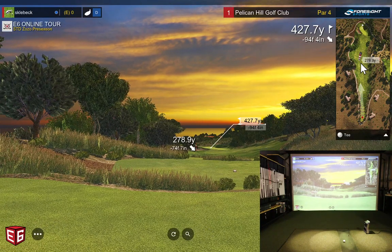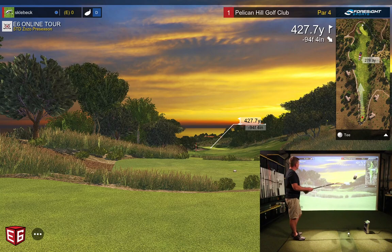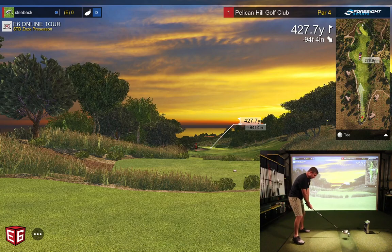We're on event number one of the preseason online tour, the Zozo Championship at Pelican Hill Golf Club. Let's see if we can hit a fairway on hole number one. The elevation is almost 100 feet downhill, so if we hit this one good, we'll get some good distance out of it.